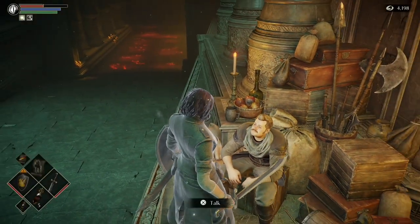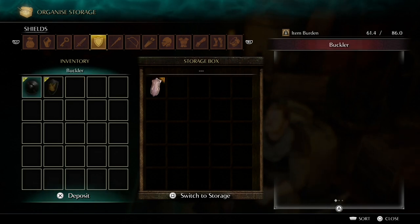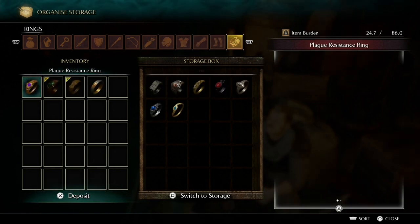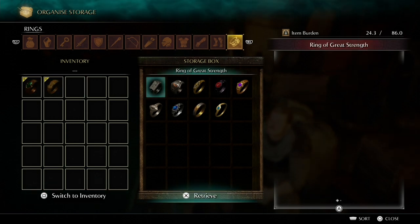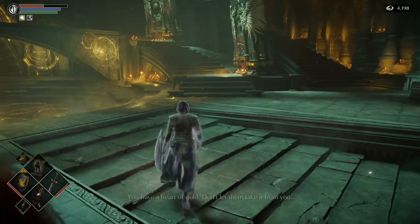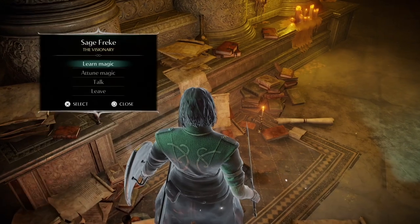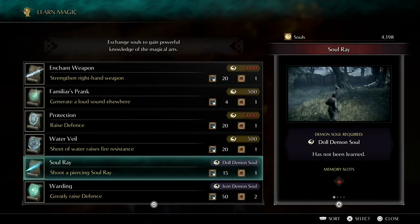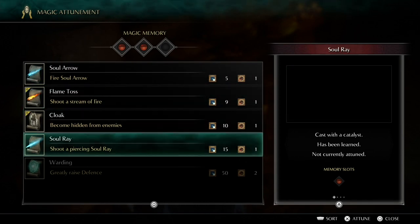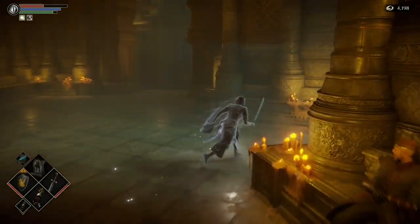Let's talk to Stockpile Thomas and do a bit of a clear-up and organise storage. Get rid of the crossbow, get rid of what we don't need, and take the Cling Ring with us — I'll explain why shortly. Then we're going to come here, talk to Sage Freke, learn Soul Ray and Warding, then attune magic. You want Soul Ray, Flame Toss, and Cloak attuned. And we're ready — let's go do the boss.